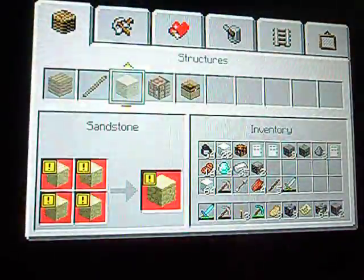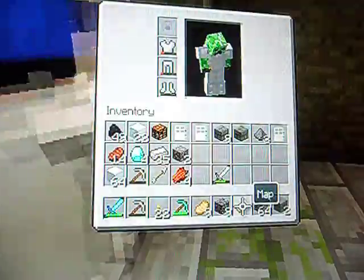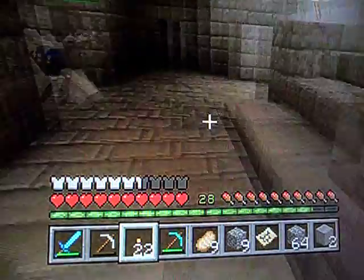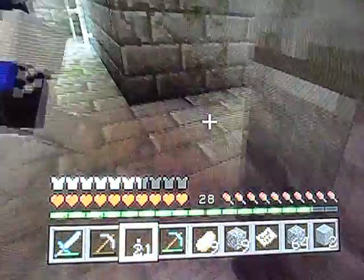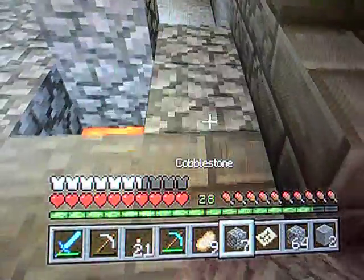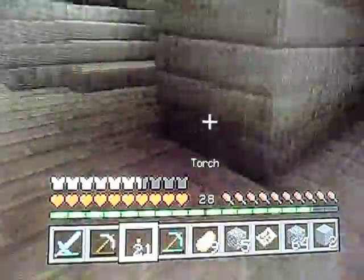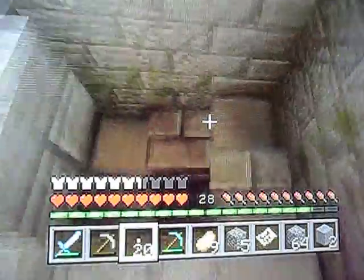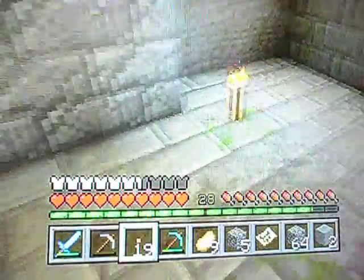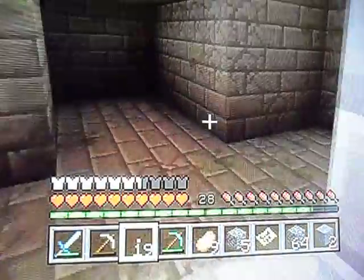I'm gonna get more torches. Oh god, I ran out of — I think sticks, yeah sticks. This doesn't really lead anywhere. Wait — ooh, stairs leading downstairs! And no, there's nothing. Is there any lava? I don't think we've been here before.